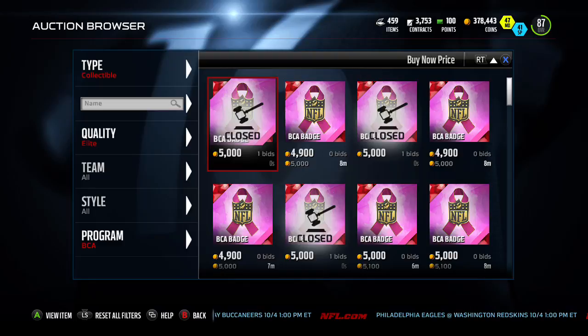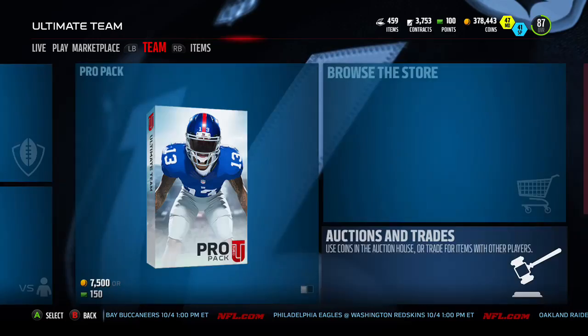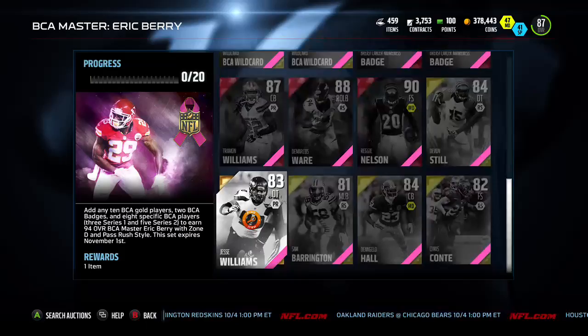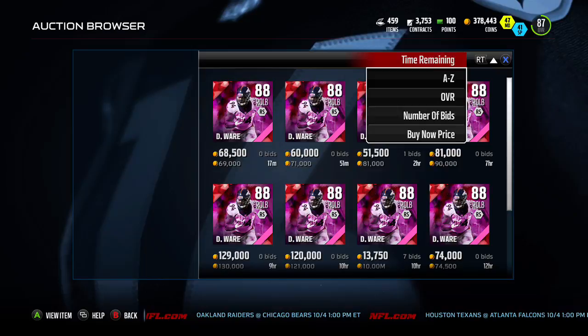Also this weekend, don't forget to flip some of these BCA players, especially the gold ones that go into the sets. If we go down into sets and head over into Redemption, you can see the sets for BCA Master Larry Fitzgerald and BCA Master Eric Berry. I'm so excited about both of these guys.